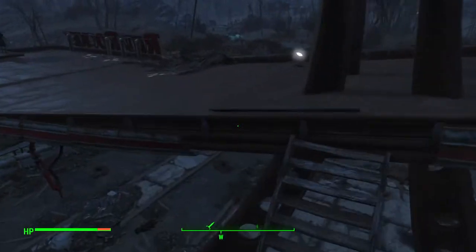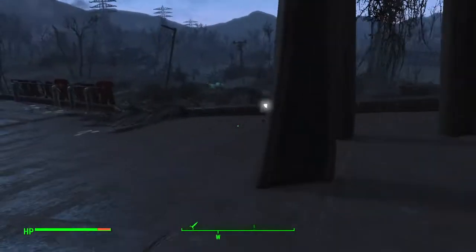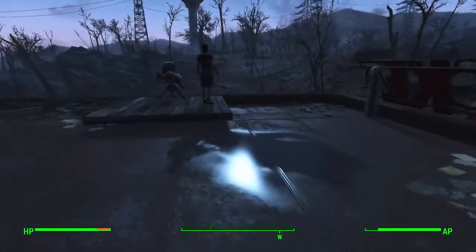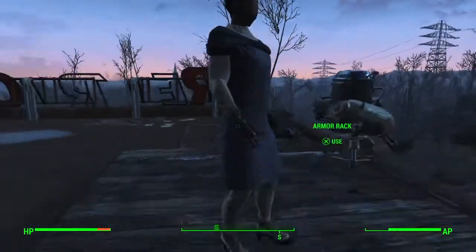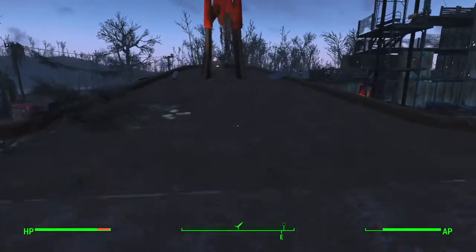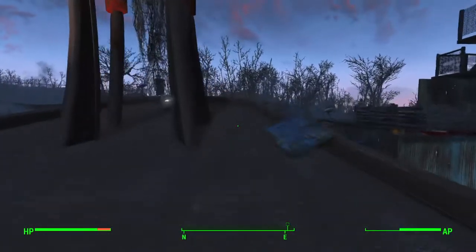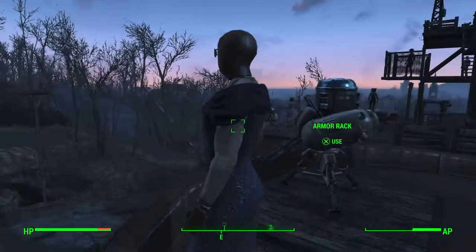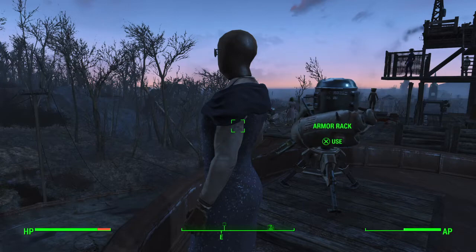Over here, I put a little roof access to the Red Rocket roof. And more cross-dressers — with a pompadour wig. Turret. And another. Looks like he's wearing Agatha's dress.